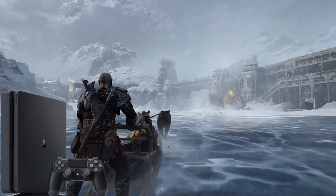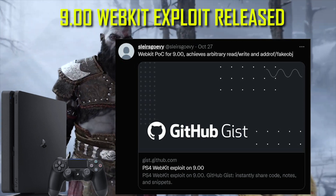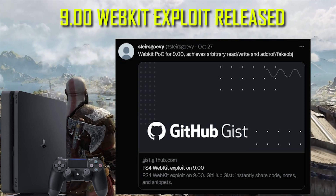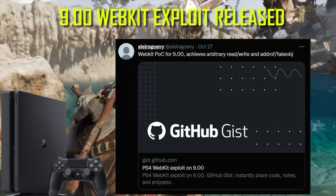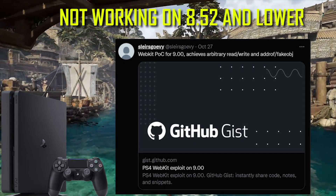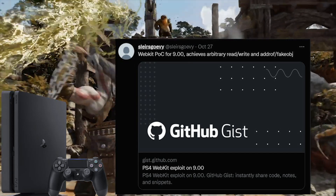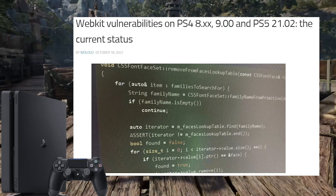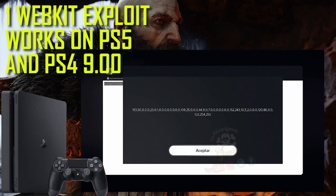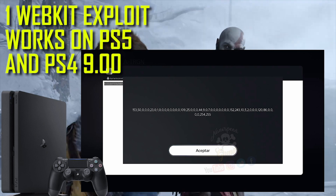How's it going everybody, BrutalSam is here. We now have a WebKit exploit for PS4 version 9.00, all thanks to SlairsCovie who released it yesterday. This WebKit exploit works only on version 9.00 and does not work on lower versions. However, those lower versions still have WebKit vulnerabilities that may be turned into an exploit in the future. But as for now, we only have one working WebKit exploit which is the 9.00.